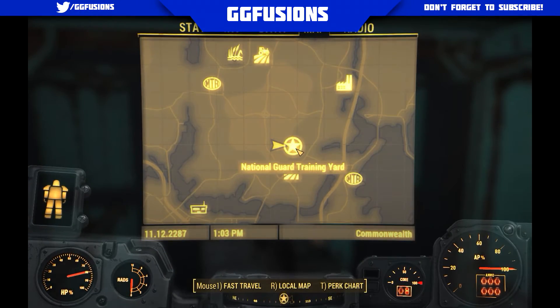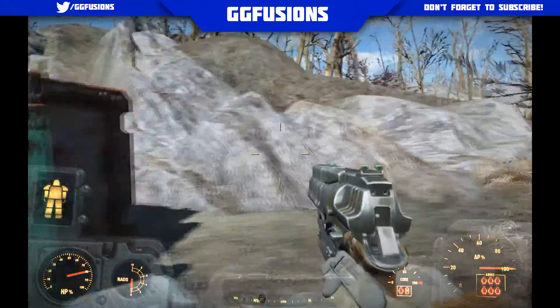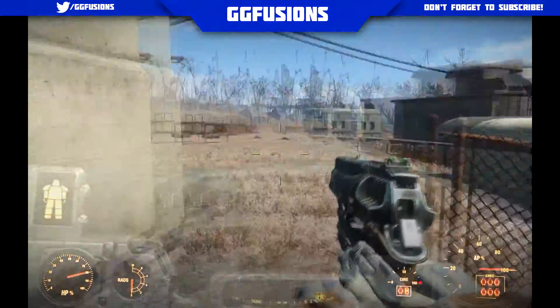You've got two sets of power armor and on the map right now you can see where you have to go. It's the National Guard training yard, and you'll encounter it quite early on because you have to go clear out some ghouls for someone. There you have it — two locations where you can find some really nice power armor.